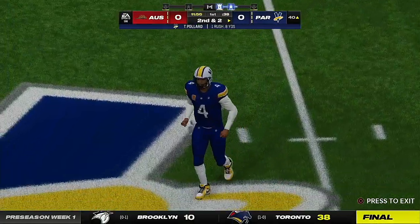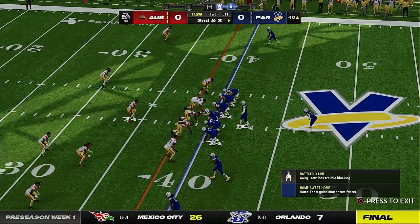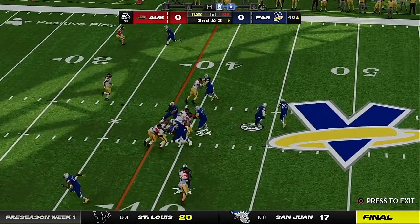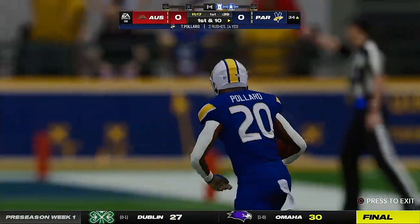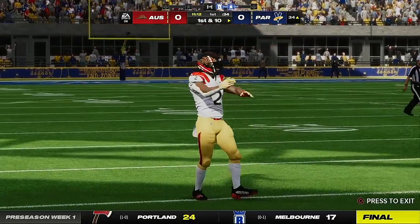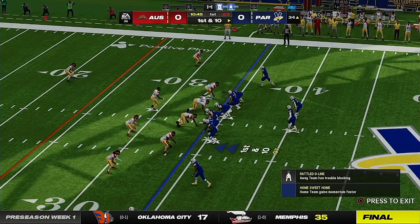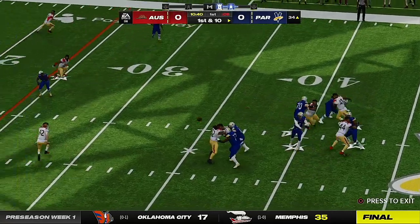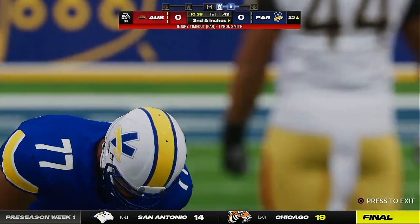Opening on that first down, he gets forward for about eight — officially eight, so second and two at the 40-yard line. Here's Pollard again, and they'll be inside the 35 at the 34-yard line. A couple of nice carries back-to-back establishing the ground game. These aren't bare-bones runs — they're getting substantial yardage, five or more yards each time. That's what you're looking for to set a tone and get your offensive line going.